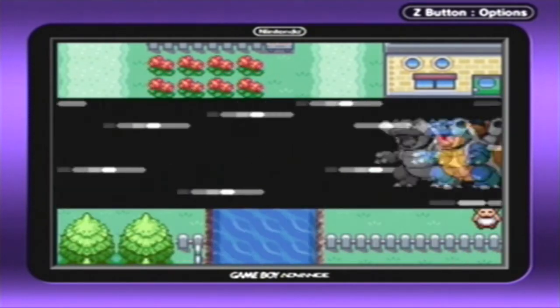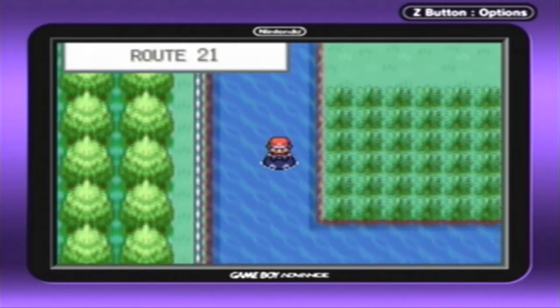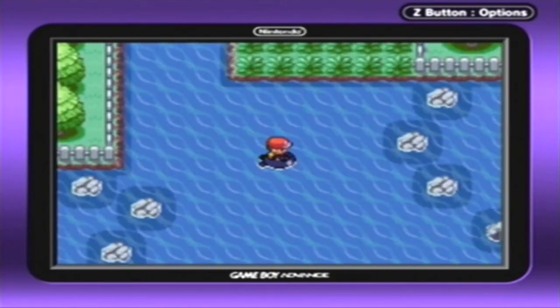In this episode, we're going to head south of Pallet Town, through the waters over here, and try to make it to Cinnabar Island, because that is our next destination. So let's go ahead and go over some wild Pokémon.